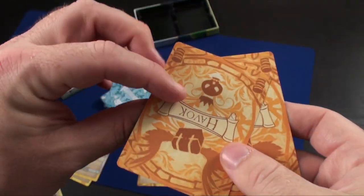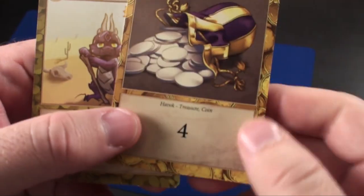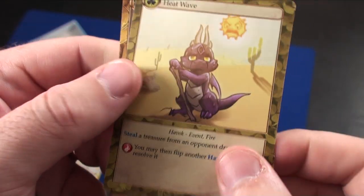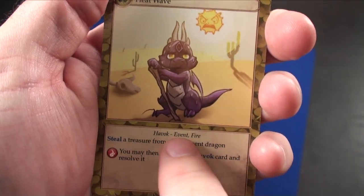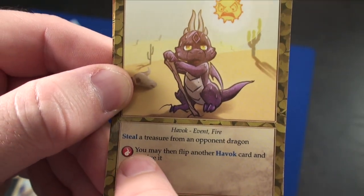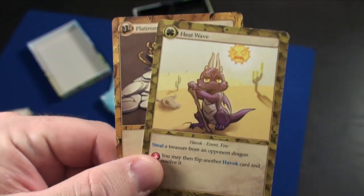The first thing you do is take a Havoc card, flip it over, and resolve it. There are two types of Havoc cards: treasure cards and event cards. Let's look at event cards first. This one says Heat Wave — Havoc, Event, Fire. Steal a treasure from an opponent's dragon. If it's the red dragon, you may then flip another Havoc card and resolve it.